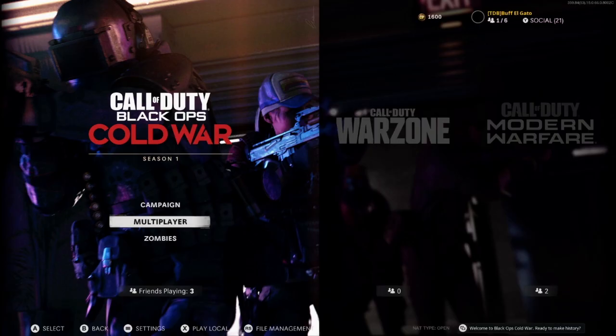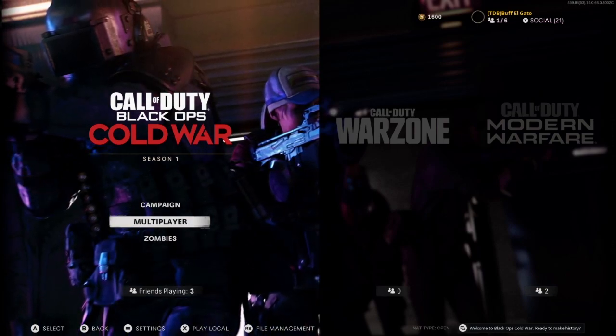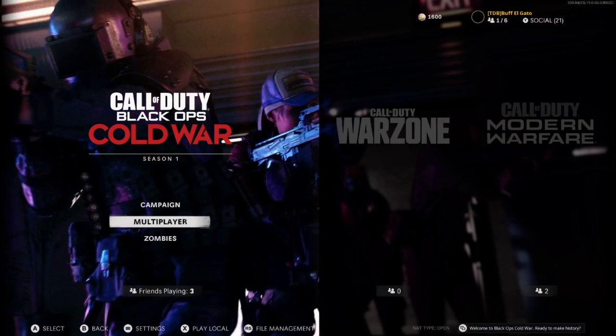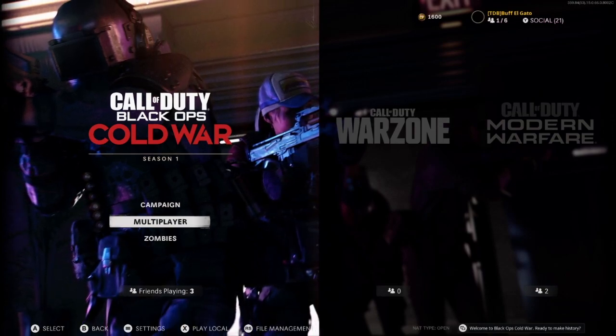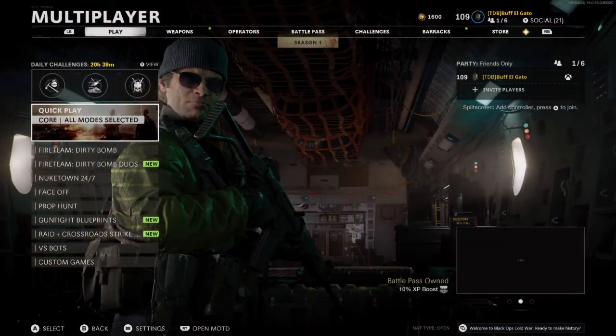Hey guys, Buff Elgato here. I want to show you how to get the new OP gun in the game — the Street Sweeper shotgun. There are a couple tricks; it's not just doing what it says. If your progress is resetting, I'll show you how to fix that. I'm also going to show you some gameplay at the very end.